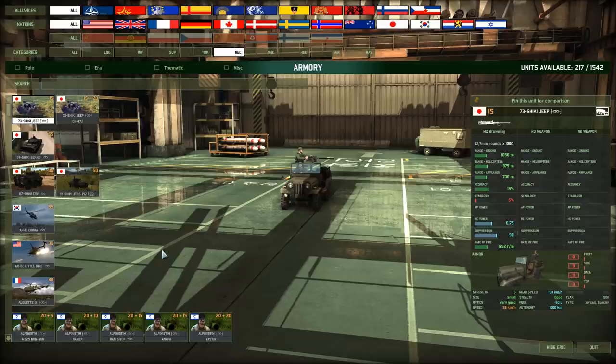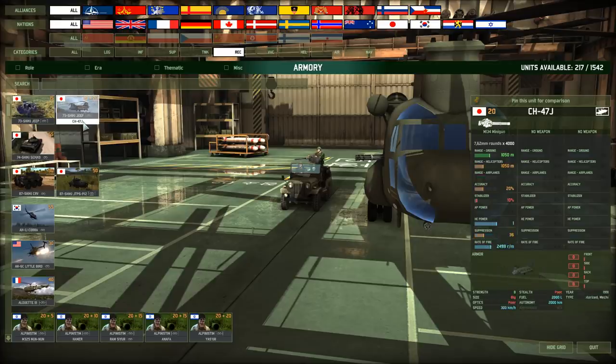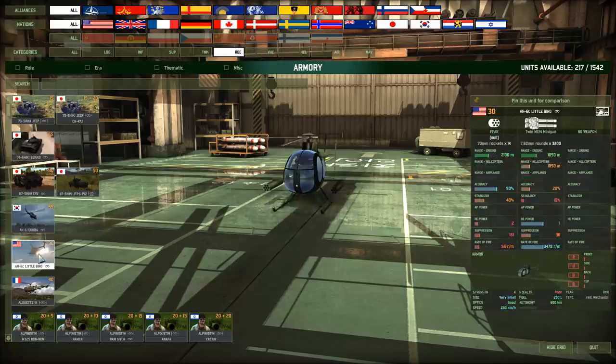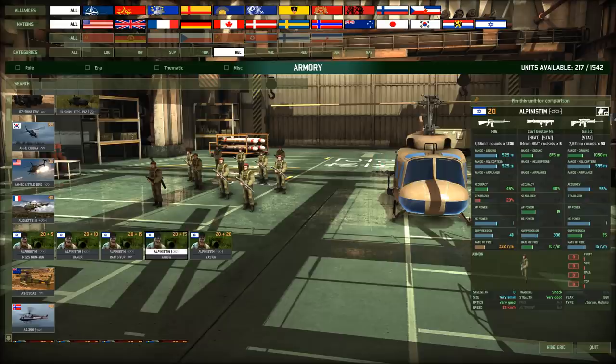In the recon section, you're going to find some weird units. How about air-dropping a reconnaissance unit — like a Type 73 Shiki Jeep? It comes with a CH-47J, which does make it more expensive, but I'll happily pay 35 points for that if I can airlift my unit over there. You also got the Type 74 Shiki Sekko — Japanese reconnaissance tank. Little Bird: this packs a punch, carrying a twin M134 minigun and a couple of fin-folding aerial rockets. Alpinistim — look at that: sniper rifle, Carl Gustav, and an M16. Shock trained, very good stealth, very good optics.